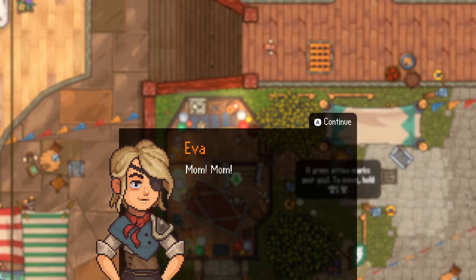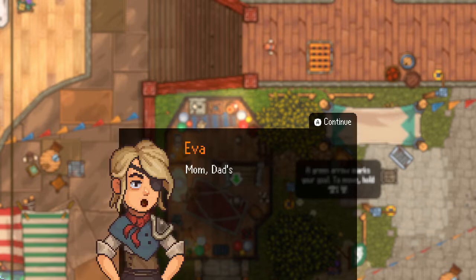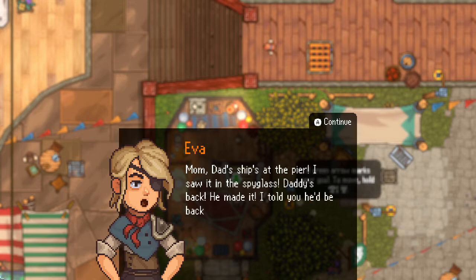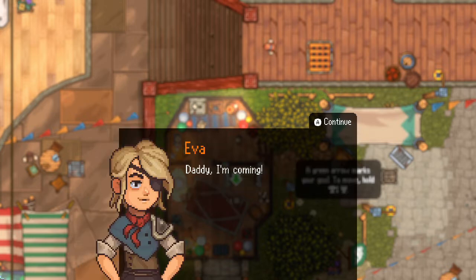The game opens with a birthday scene. Eva's mum wishes her a happy birthday and tells her breakfast is almost ready. Then her brother spots dad's ship at the pier through the spyglass — daddy's back, he made it in time. Dad is in the living room but asks not to be disturbed. Eva runs to him anyway: 'Daddy, I'm coming!'